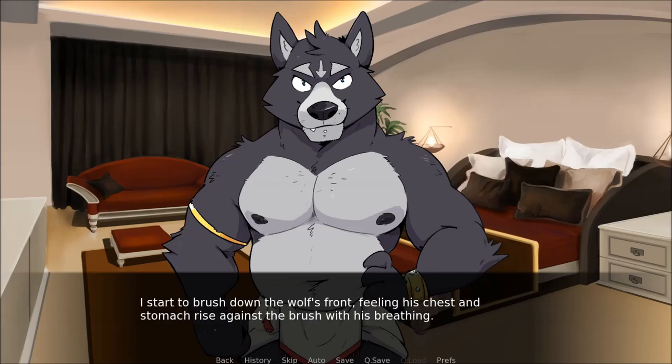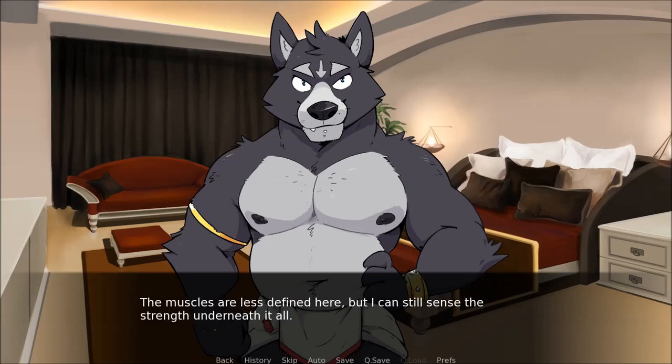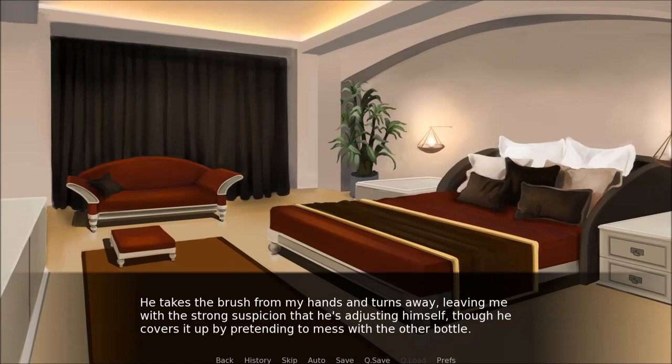I start to brush down the wolf's front, feeling his chest and stomach rise against the brush with his breathing. I sculpt the lighter fur around his pecs to accentuate them, since that seems to be how he was keeping it earlier. Then I move to his belly, moving the brush over its thick and slightly rounded form — the muscles are less defined here, but I can still sense the strength underneath it all. As I brush the lower part of his midsection, I notice the crotch of his loincloth bulging out rather far. All right, thank you, T-Bal — that should be good. He takes the brush from my hands and turns away.